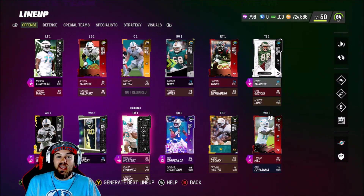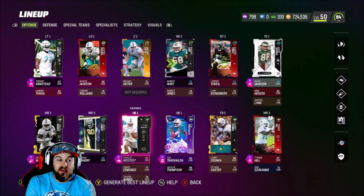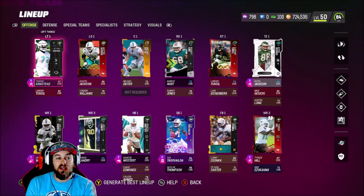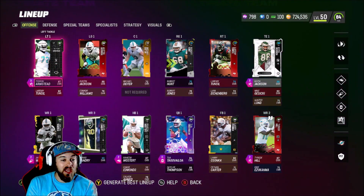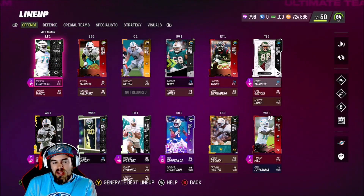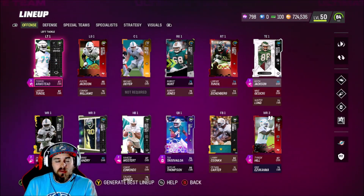What's up guys, Edgy here bringing another video. Today we are back on the Dolphins theme team. I promised you guys in the last one I would get Teron Armstead for level 7 of the ultimate kickoff pass — I went ahead and got him. We don't have any other new additions to the theme team, but I just felt like playing with it, so I wanted to get a video for you guys.